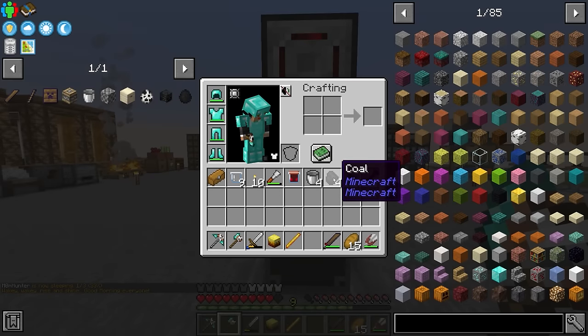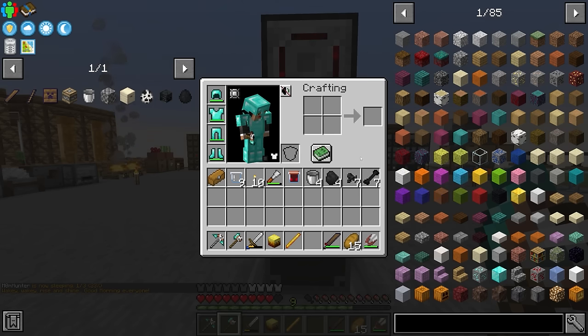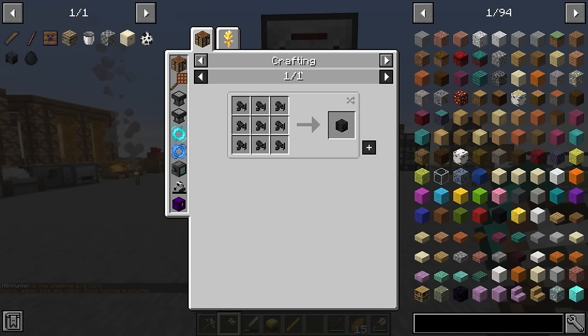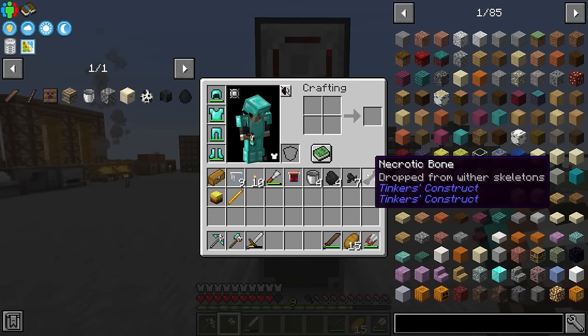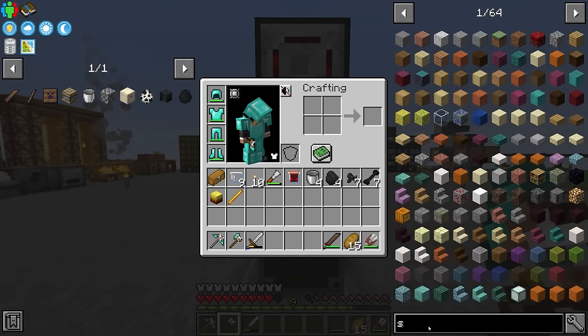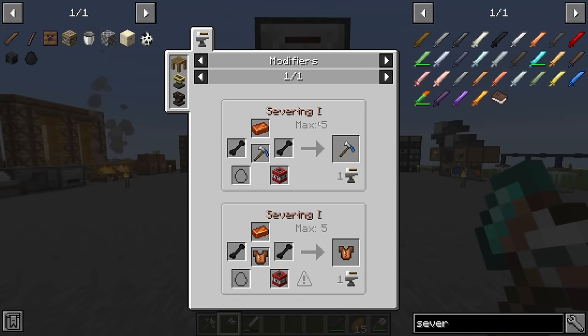We killed a couple of wither skeletons and didn't get any actual skulls, but we did get quite a few wither skull fragments which can eventually be crafted into wither skeleton skulls — making getting the skulls thankfully a fair bit easier. We also killed two blazes and got a mob head from that. Now that we have some necrotic bones we can look at upgrading the severing modifier on our sword.